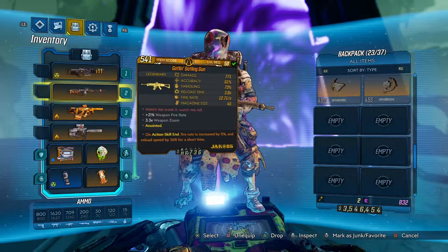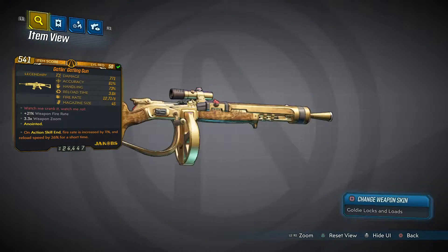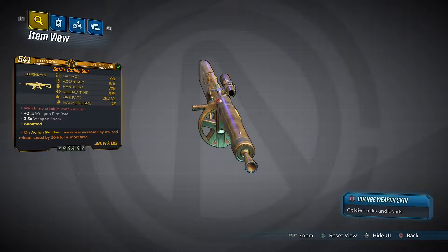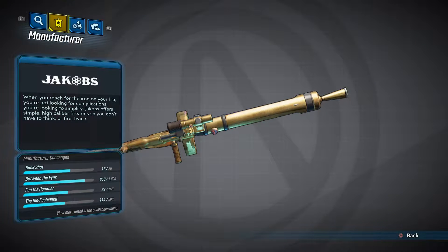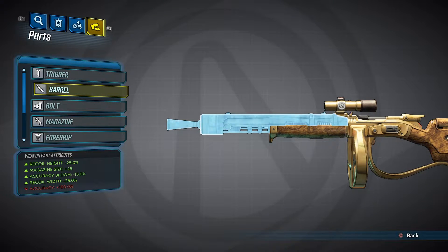Okay, let me show off the gun. Mine is anointed, so the fire rate is decreased by 11% and the reload speed by 26% after the action skill ends. 771 damage, 61% accuracy, 73% handling, 3.6 seconds of reload time, 12.71 fire rate, 45 mag but minus 63 because of some perks or whatever.